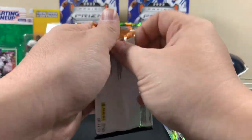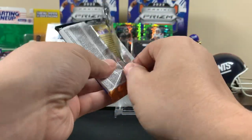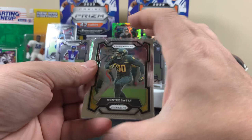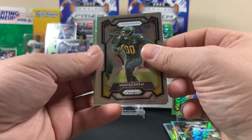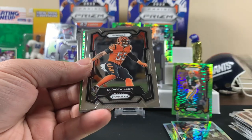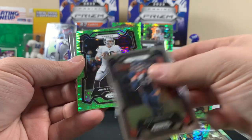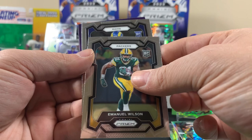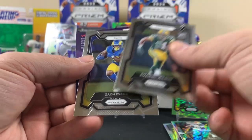Last pack, last pack — quick video, we ripped through this stuff. He said it was gonna be lucky and jinxed it. I feel bad I didn't get more of them — I wanted to leave some stuff on the shelf for other people. Got Bailey Zappy, Raiders, Jimmy G, Jim Wilson. Would've been nice, would've been good. Zach Evans.